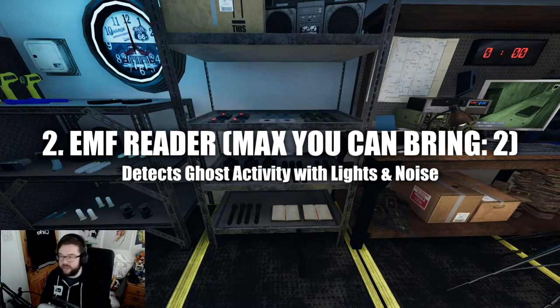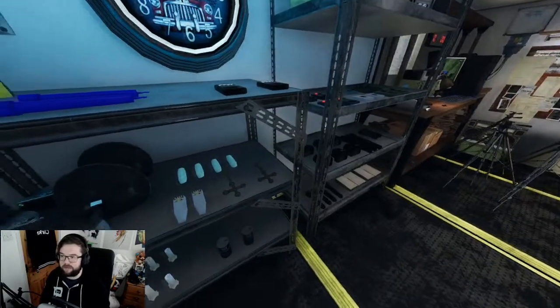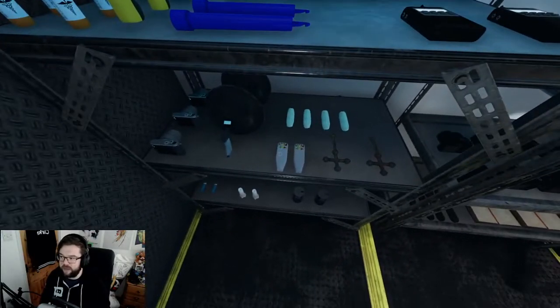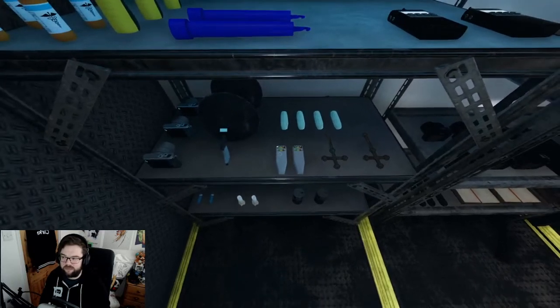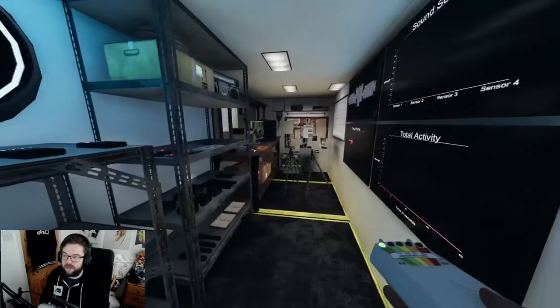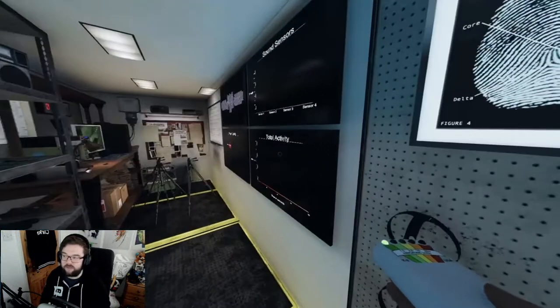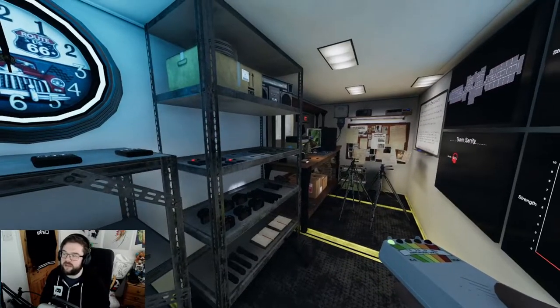Next we have the EMF reader. The EMF reader is located on the left-hand shelf and the maximum you can have is two. When you pick it up you can left-click it on the ground, or press E and right-click it when it's on you. An EMF reader essentially detects ghost activity and total activity.